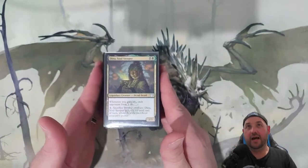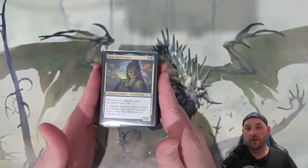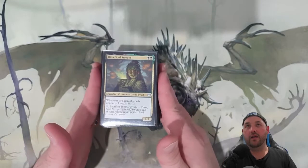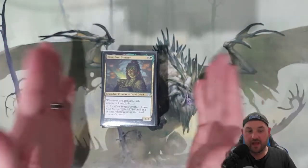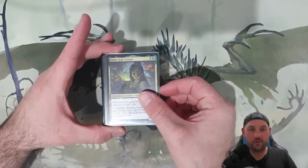There is also a sacrifice outlet — something that's kind of secondary. There is a bit of a sacrifice theme going on, and a bit of a death trigger theme going on. So it's nice to have that sacrifice on your commander as well. The good thing is Dina is super cheap. So we'll go through the deck.